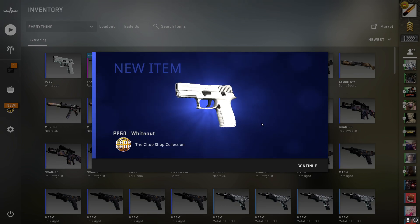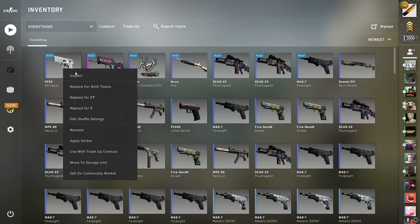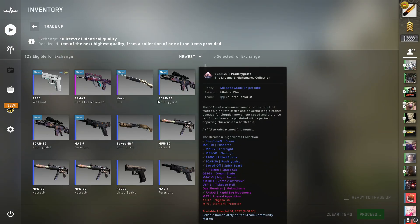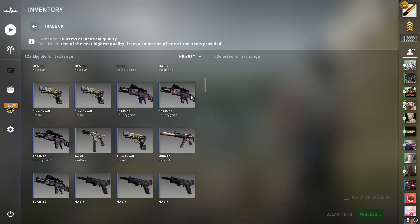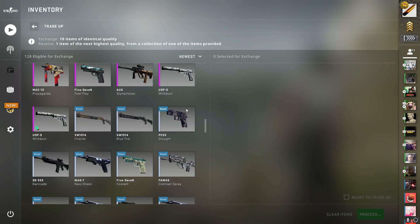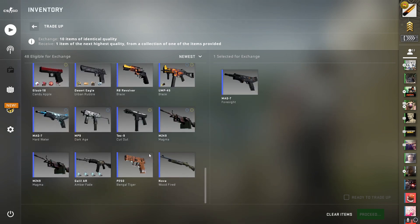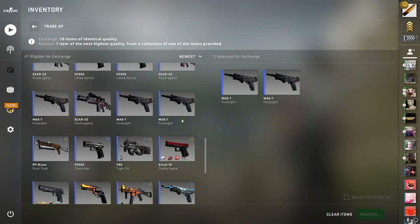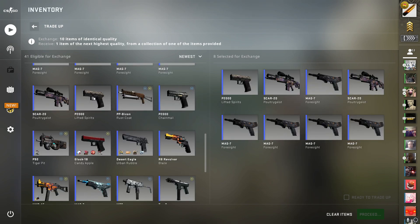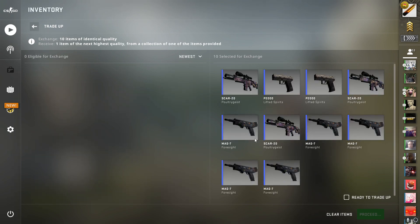My voice is cracking so much. So much profit, that is crazy, chat is going wild! We're going to be doing multiple trade-ups — I think three of these. Let's get started with the first one. This is theoretically the simplest trade-up possible.